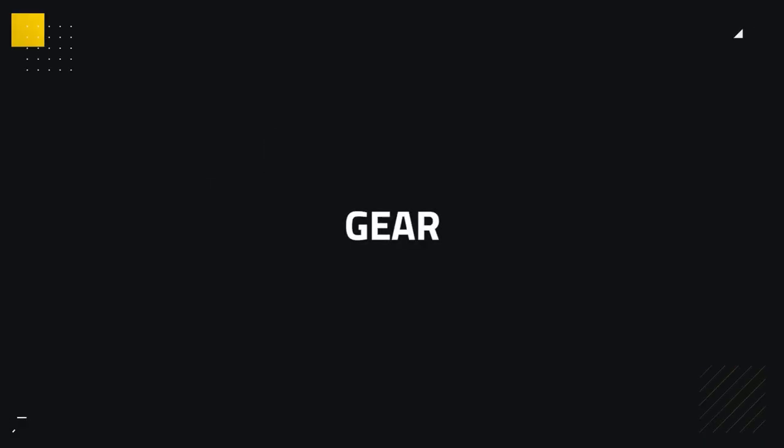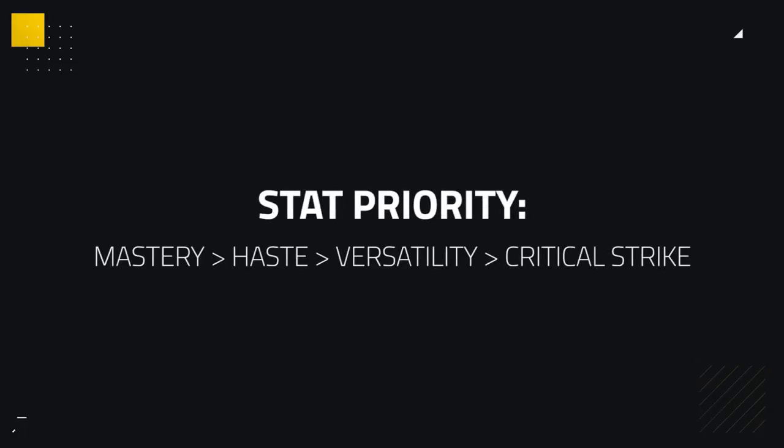Up next we've got Gearing, covering Stat Priority, Trinkets, Azerite, and Corruption. For stat priority, nothing has changed — you still want Haste and Mastery above all else, with Versatility being okay, while Critical Strike should be avoided. It's good to have a balance of both Haste and Mastery: too much Haste and you'll do very low healing; too much Mastery and your globals will be too long. Find a good balance.